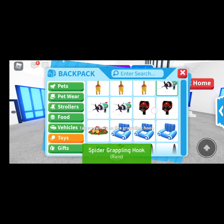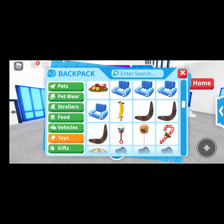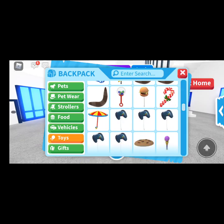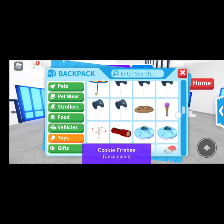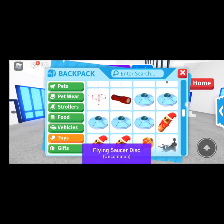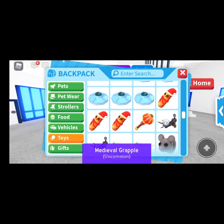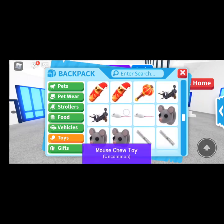Two spider grappling hooks, a wreath frisbee, four armchair floats, a banana pogo, three boomerang throw toys, a gumball machine rattle, burger balloon, one candy cane chew toy, a clown umbrella, five controller balloons, a cookie frisbee, crystal ball rattle, drum propeller, flat light, five flying saucer discs, three holiday breadstick chew toys, lunar rattle, two medieval grapples, two mouse chew toys, three mouse leashes.